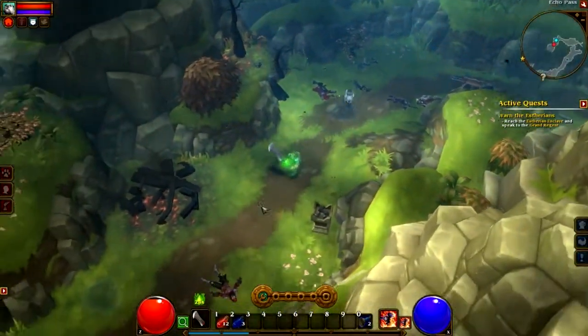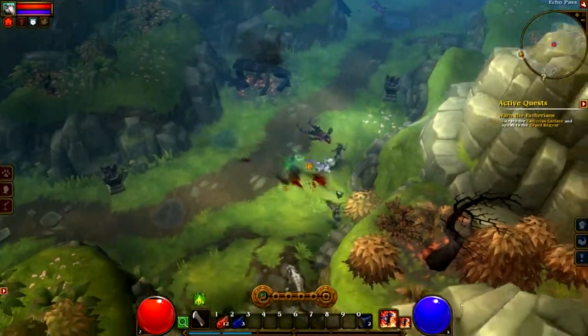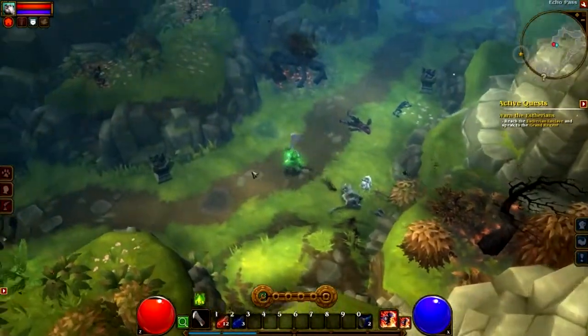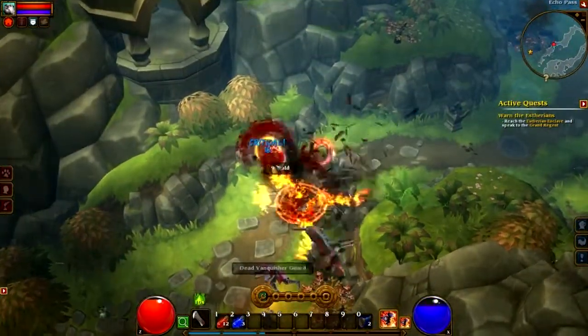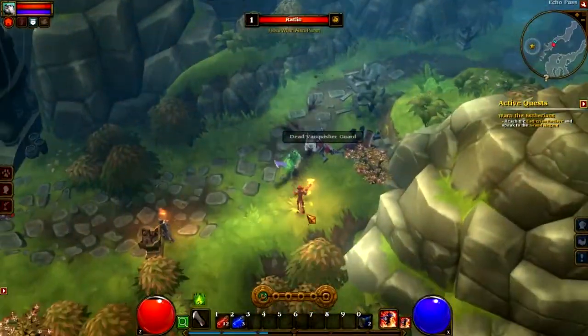I don't remember that being in the first game. But I noticed that if I caught fish in these limited fishing holes, I got much better fish — green-level and blue-level fish. So it's cool that there are limited fishing holes that can yield really good fish and stats for your pet.